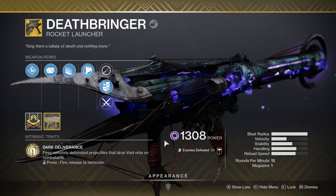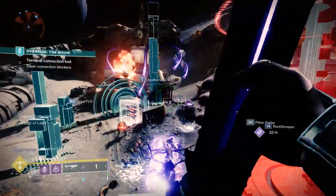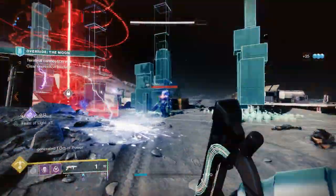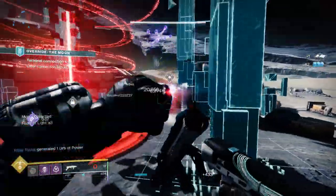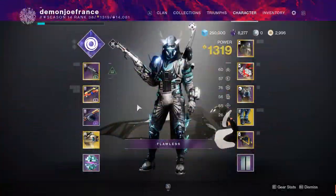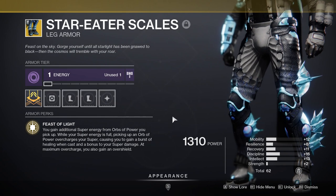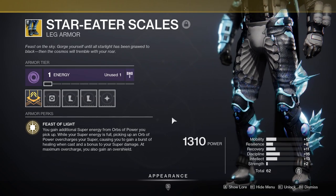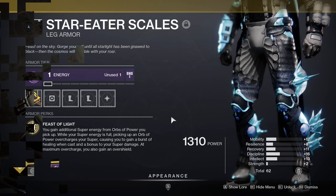Of course, we can't talk damage without mentioning Deathbringer - specifically with its catalyst. Do not use this weapon until you have the catalyst, which can drop from doing Strikes, Crucible, etc., as it practically makes the weapon in the DPS department. All you need to do is fire in the air and release the trigger when the projectile is above the target, and you'll get yellow damage numbers galore. This is a top pick for DPS. You can also pair it with Star Eater Scales for the Hunter while using Tether, which will more than double your DPS output.